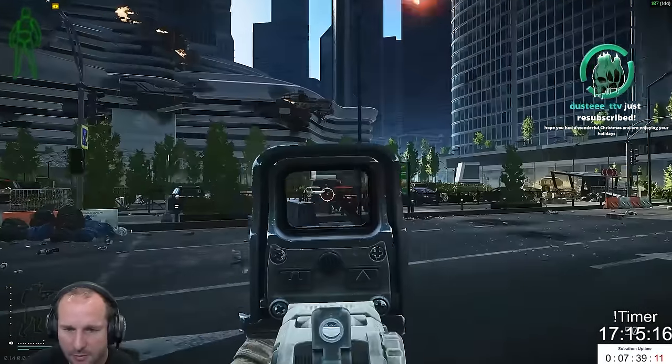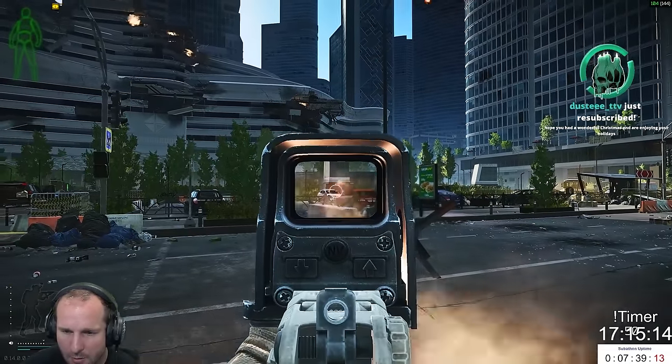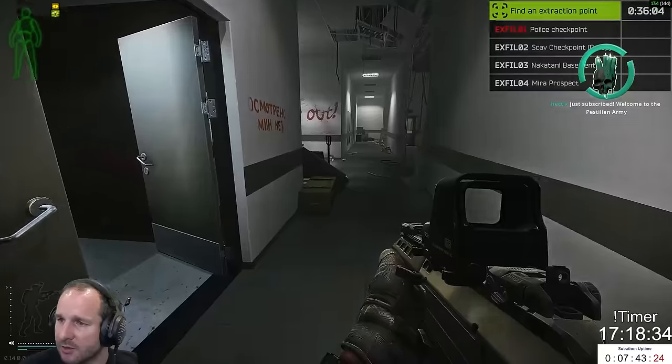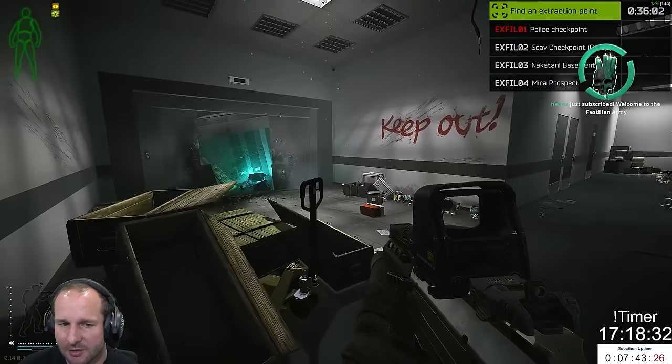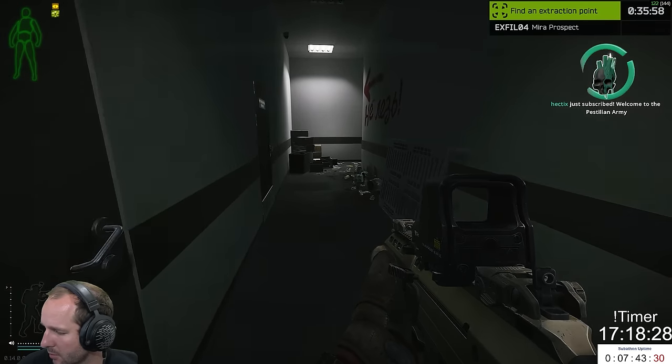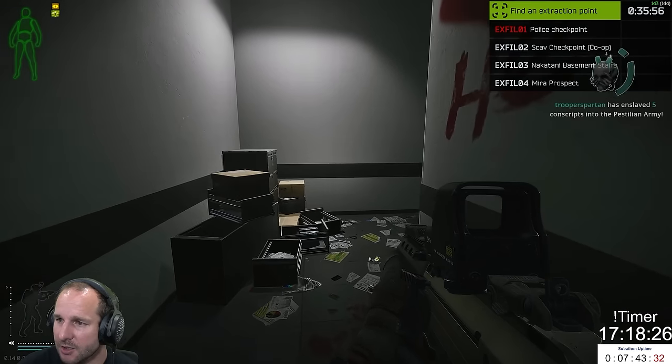So in no particular order, starting off with Ground Zero. If you're under level 20, you can play on the map Ground Zero. I've already put out some videos of me doing some questing on there. It's a lot of fun. It is a very difficult map to maneuver and navigate around when you're starting out. And honestly, if that's the first time you play Escape from Tarkov, you're going to run into a landmine in an office.